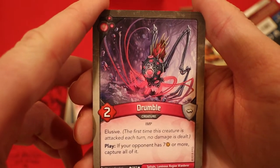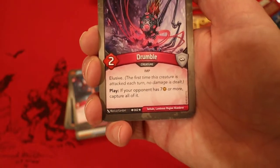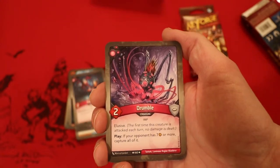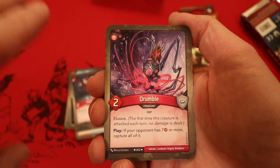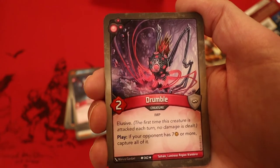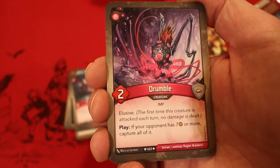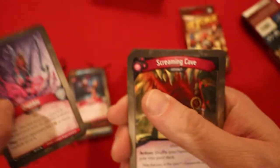Here's Drumble — he's elusive. When you play it, if your opponent has 7 or more Amber, you get to capture all of it. In the multiplayer game, a guy stole someone else's Amber. When it came to my turn, even though I had 0 Amber, I was able to kill this creature, capture all of the Amber, and then on my following turn I forged my 3rd key and won the game. So this card has a special place in my heart right now.